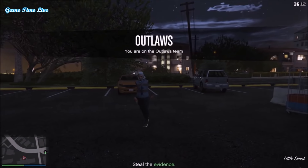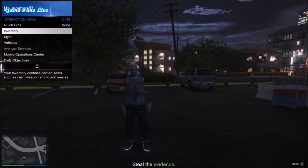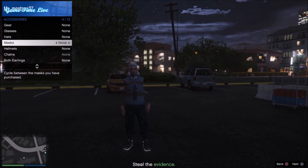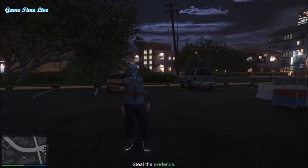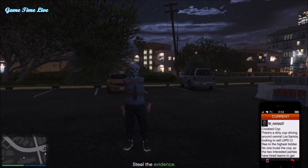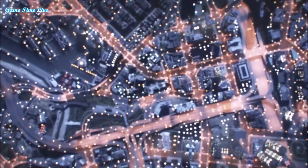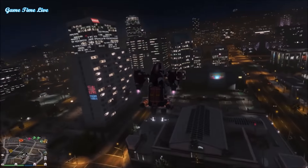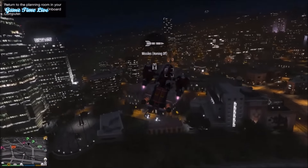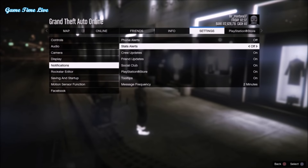Once you've done that, press Ready to Play. When you spawn into the job you should see the outfit with the joggers and the Tron shoes. Now open your interaction menu, go to Style, then Accessories, and apply any mask — this ensures the outfit will save and stick in free mode. Then pull up your phone, quit the job, and once you're back in free mode you'll have the outfit. Go to the nearest clothes store or Ammunation to save and customize it.